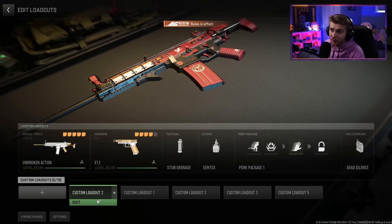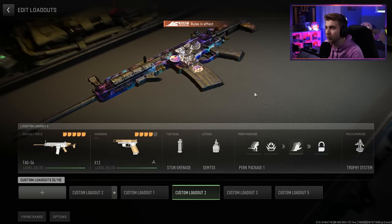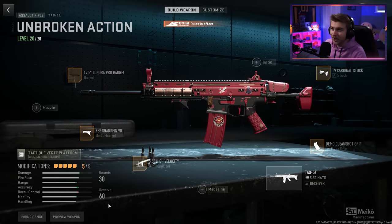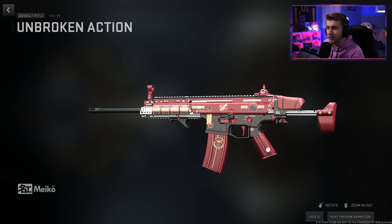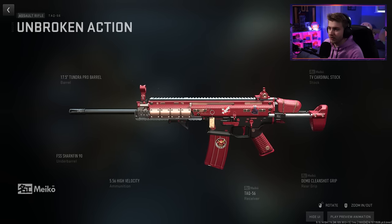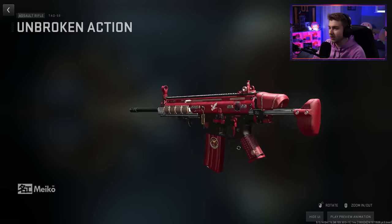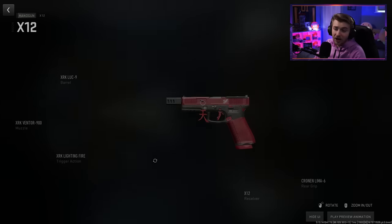Really quick before we head in though — if you've seen some of my videos, you know I've been using the TAC-56, and I've been using the same look on the weapon. So I decided to give it a little upgrade, a little facelift, and I think I made a pretty cool looking TAC here. This is the Unbroken Action Blueprint. I threw the red solid color camo on it, a few stickers, and the weapon charm from the event, and I think it looks beautiful. I'm actually really excited to use this. And of course, I have to have my Glock matching.